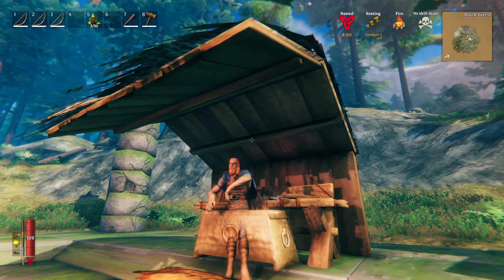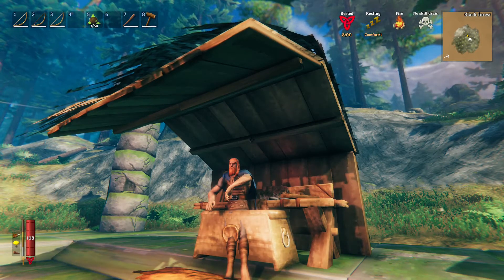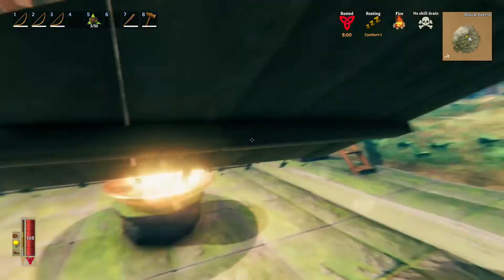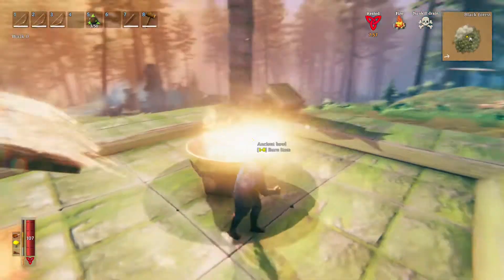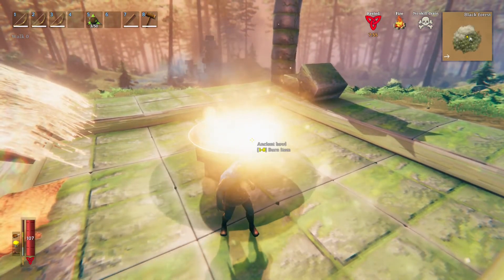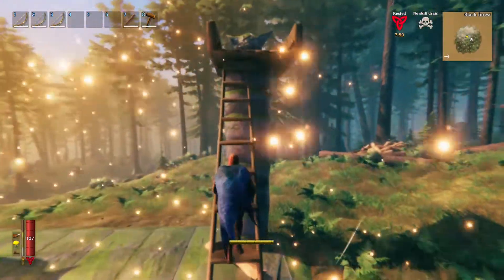Hey everyone, Dragon here, and tonight I'm breaking the Elder fight. What you are going to need to do this is about a hundred arrows and a level three crude buff. Oh, and you'll also need some wood to build.